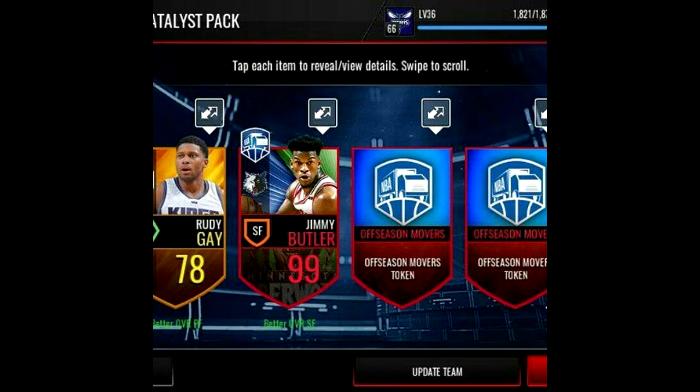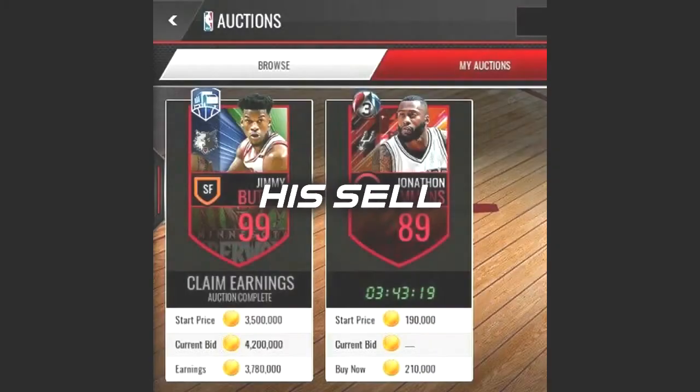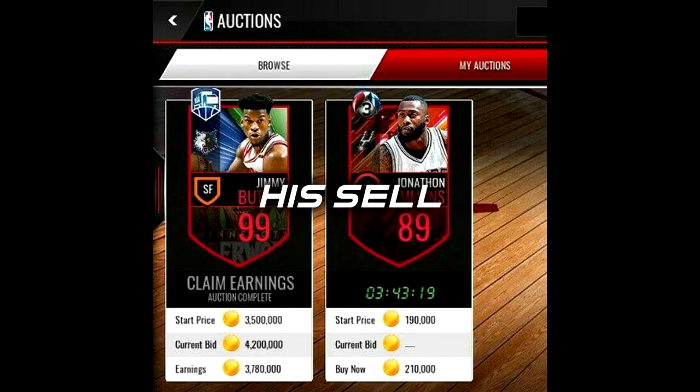My best pack pull was the 97 Ray Allen, which I ended up selling for 10 mil — which is actually better than this, because this Jimmy Butler goes for around 4 or 5 mil. So that Ray Allen was a little bit better, but I'm still yet to pull a 99 overall. And if you look at his account, he's a 66 overall with 30 games, so I think this is his main account and he's new to the game. Pulling a 99 overall when you're only a 66 is crazy. He's probably sitting on around 4 to 5 mil right now — from 150K to about 6 to 7 mil.